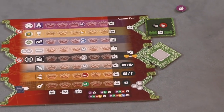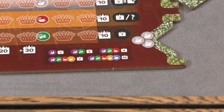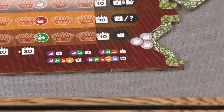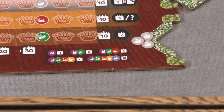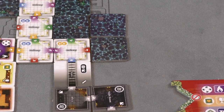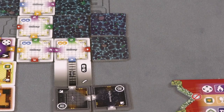When the game ends, there's other scoring. For each set of different color swans that you have, you get ten points for four different colors, then seven, four, two, and one. You also score all the different tiles you've gotten over the course of the game. The game comes with a scoring sheet where you keep track of points from the different rooms, from your bonus tiles, from your swans, etc. Whoever has the most points wins.